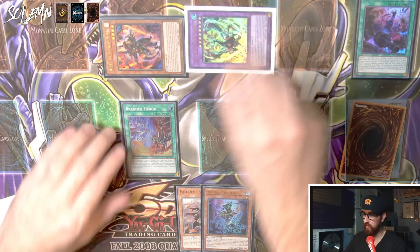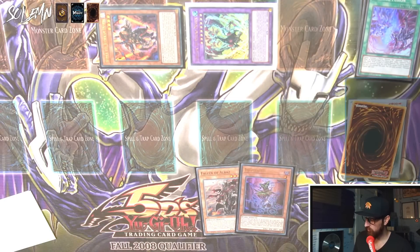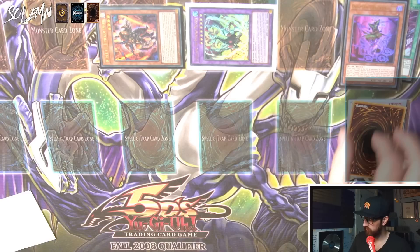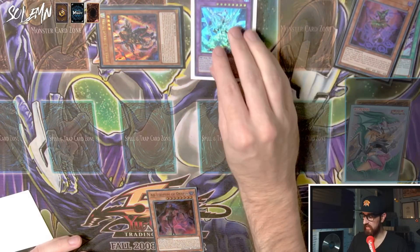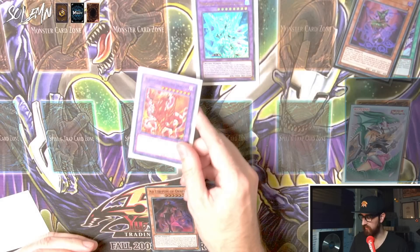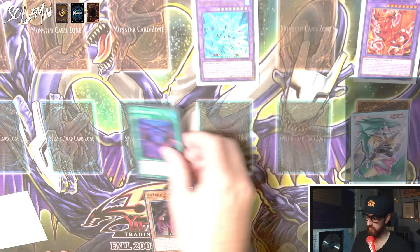You want to set your chain links depending on what you're trying to play around. You're going to discard one card for Lubellion as the cost. Then your Tragedy is going to search — it adds Ad Libitum to your hand. Your Lubellion is going to shuffle itself back together with the Fallen of Albaz into the extra deck, and make Mirrorjade. Now you activate Mirrorjade to banish Aluber, sending Albion from your extra deck to the graveyard as cost. During the end phase your Albion was sent, so you get to set Branded in Red. So Branded in Red is set — that's the board.